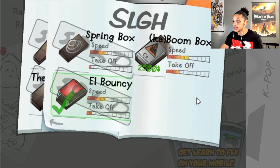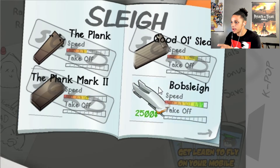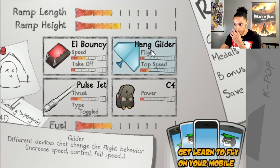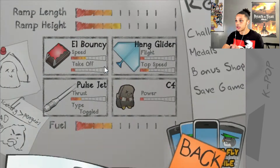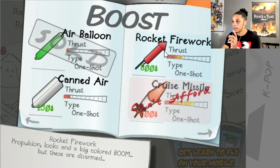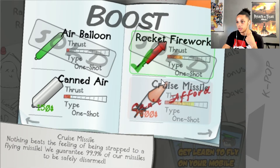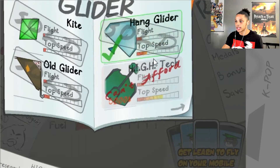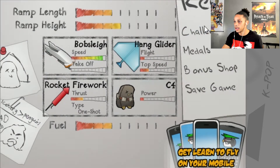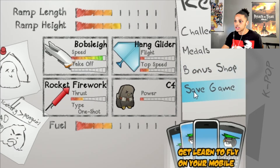Let's make four grand off of L Bouncy. Take off and speed are pretty high, but the bobsled has so much speed to it. Here's what we're going to do — we're going to switch it up. We're going to get the bobsled, back that up, go over here, and then grab the rocket firework, because it's about the same as the Pulse Jet but I think it's just a one-time use. We still got the hang glider, and I do want the high-tech glider. How much is this? That's five grand, $1,500, $7,500. Let's try this out.